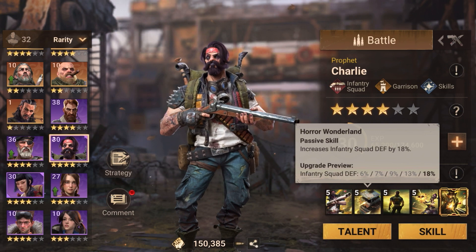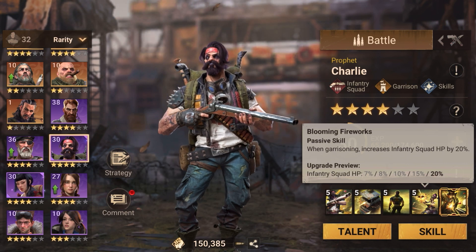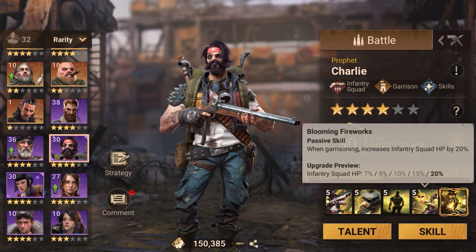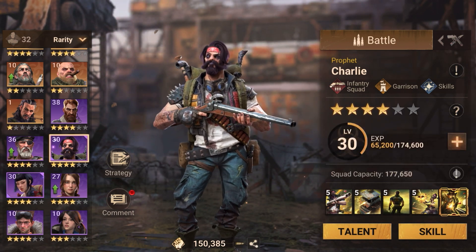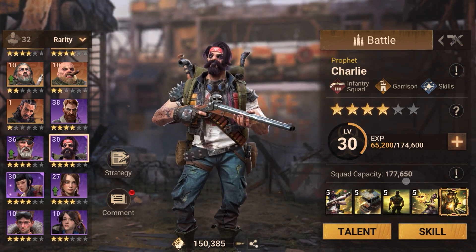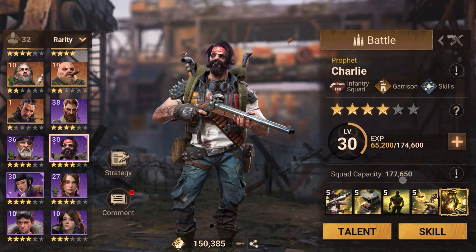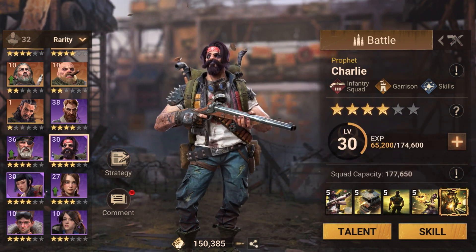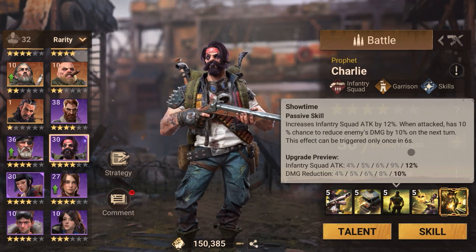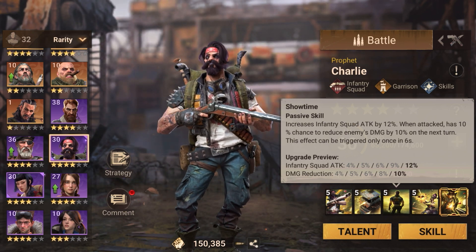What that means: if you're not running full infantry — say you have a march of 177,000 troops but only 100,000 are infantry and 77,000 are riders or ranged — these buffs for defense and attack increase only apply to your 100,000 infantry squad, not the rest of the march.